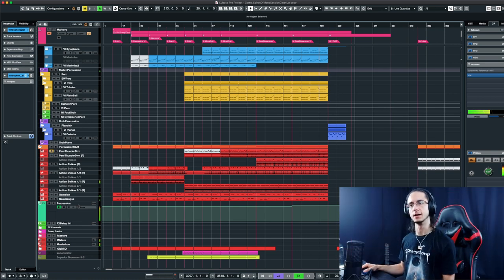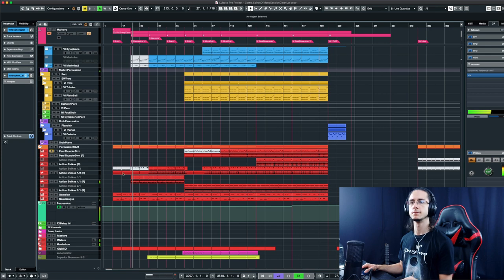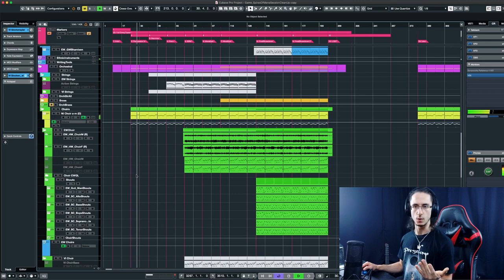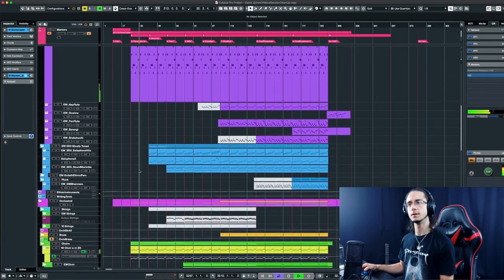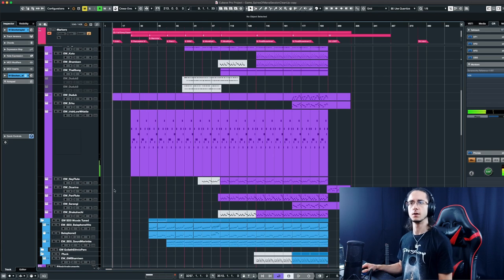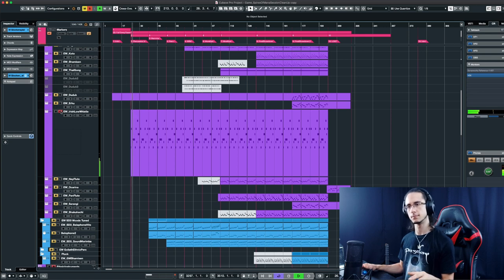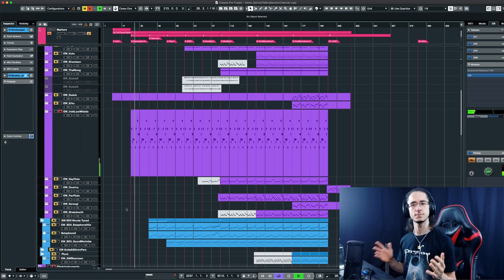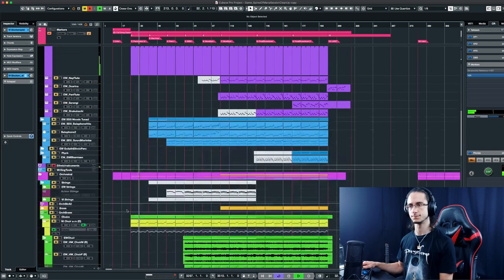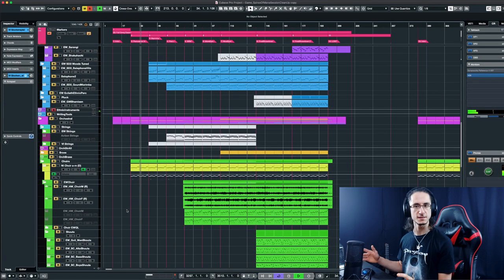Off to the second section, we got drums coming in, as well as a choir, and our first real melody instrument — which is an Irish low whistle. What comes in first is the whistle, basically playing a harmony over the candela part. I dig the sound of that — sounds mystical as well, fits perfectly.